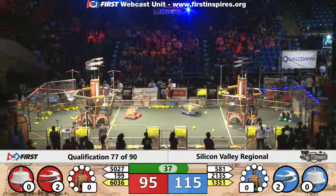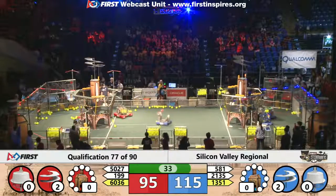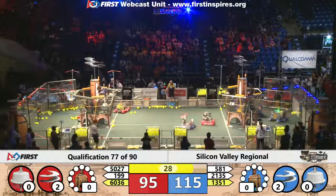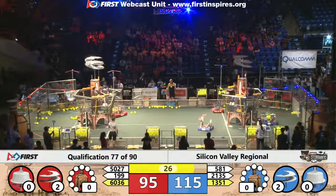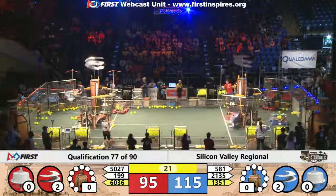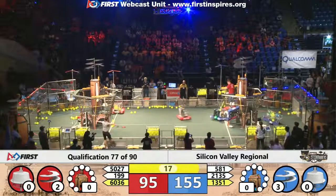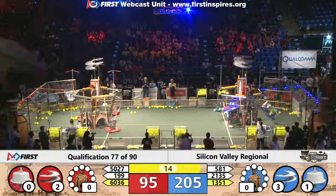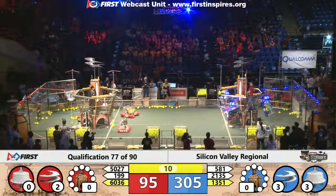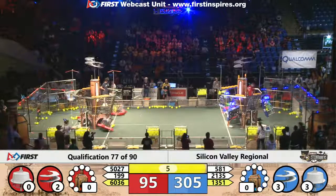It looks like Presentation Invasion and their alliance partners TKO also have gears in their machines — they need to get their next rotor moving. Now we're into the final 30 seconds. The Blazing Bulldogs are the first ones up in the air, trying to trigger that touch pad. The blue alliance gets their next rotor spinning for an extra 40 points, and all three blue robots are ready for takeoff at 305.